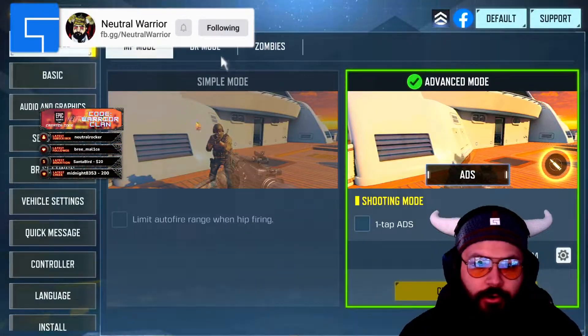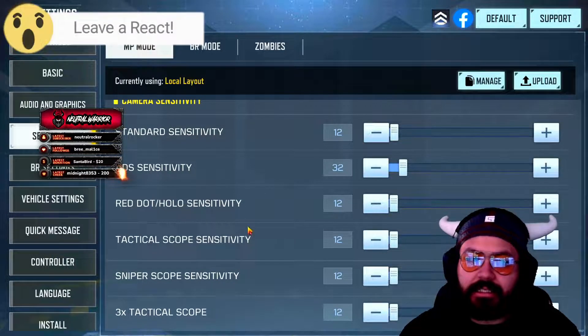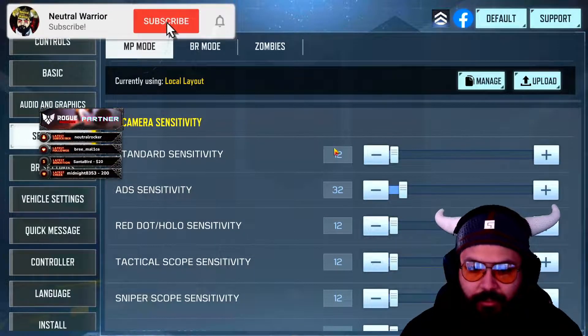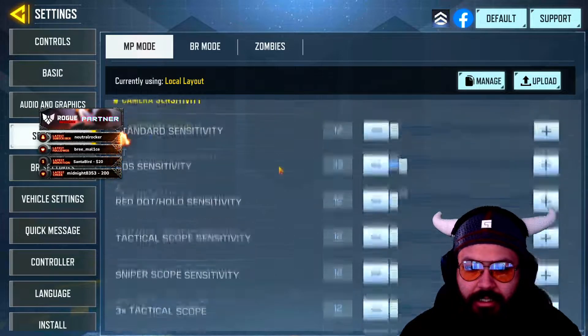My sensitivity settings for mouse are different now. Everything is 12 except for the ADS sensitivity which is 32 — basically the exact same sensitivity but you have to up it on the ADS for some reason. And then firing sensitivity, I had it at 13 but it should be 12 and 32 as well.